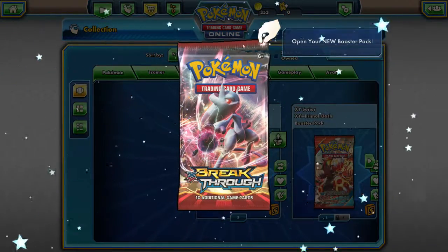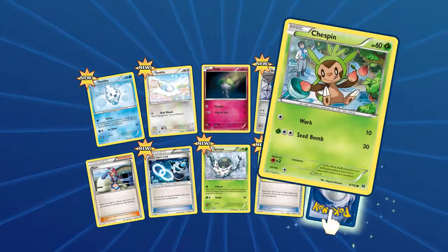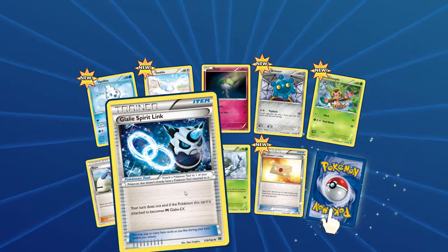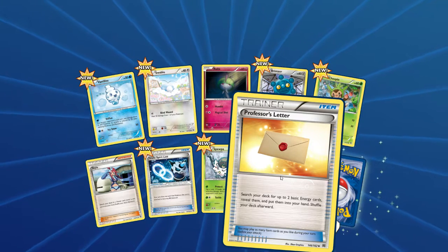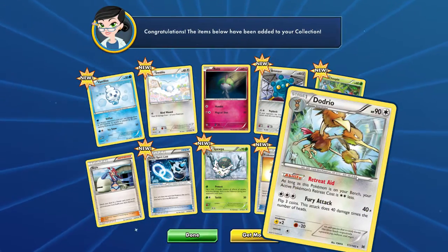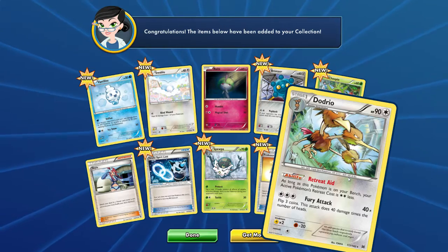Last pack of Breakthrough. Got a Vanillite, Swablu, Routes, Bronzor, Chespin, Sky the Trainer — search your deck for a Trainer card, reveal it and put it into your hand, shuffle your deck afterwards — Gallade Spirit Link, your turn does not end if the Pokemon this card is attached to becomes Mega Gallade, Professor's Letter — search your deck for up to two basic energy cards, reveal them, put into your hand, shuffle deck afterward. Pretty decent Trainer card. And a rare is a Dodrio — 90 colorless. Retreat Aid: as long as this Pokemon is on your bench, your active Pokemon's retreat cost is two colorless less. Fury Attack does 40 damage times the number of heads on three coin flips.